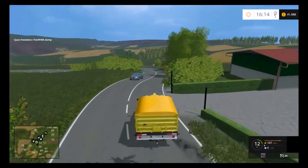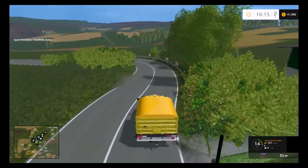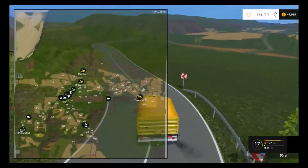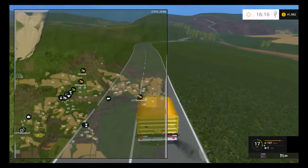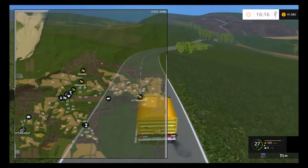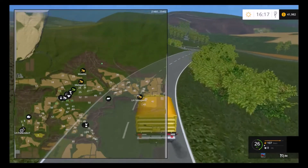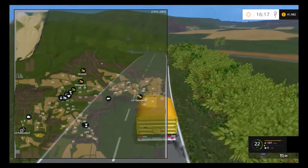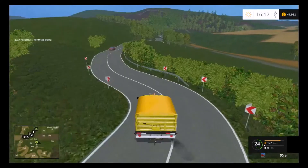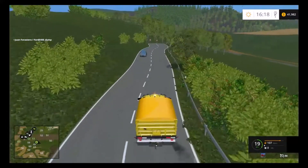Coming over the crest of the hill we get to see the whole valley. As far as Farming Simulator goes, this is a pretty good size map. Looking at the mini-map, a lot of it is fleshed out, though some of it is just mountains with grass at the higher elevations. We may look at planting some trees up in those areas — especially if you cut trees down, it's always good to replace them somewhere else.